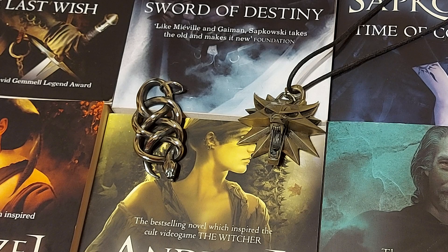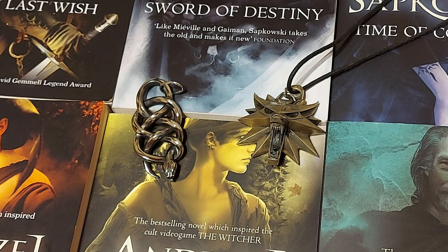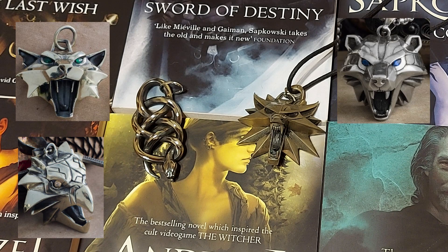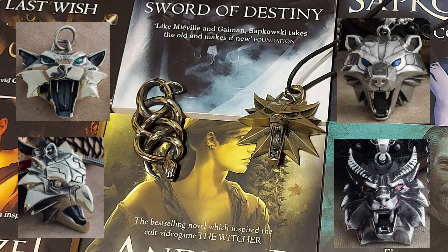They do the medallions for all of the Witcher Schools: the Cat School, the Griffin School, the Viper School, the Bear School. And they even do the School of the Manticore, which only gets a brief mention in The Witcher 3 Blood and Wine. Purists would say that you see it in The Witcher 1 as well, because the School of the Manticore armour set is what Geralt is wearing in The Witcher 1. But it's never mentioned — it's only retroactively made the Manticore armour set in Blood and Wine, the Witcher 3 DLC.